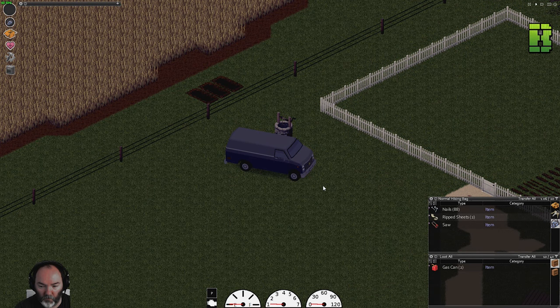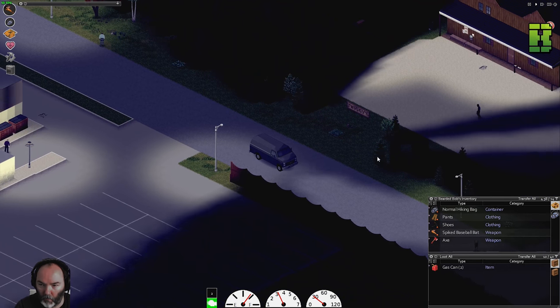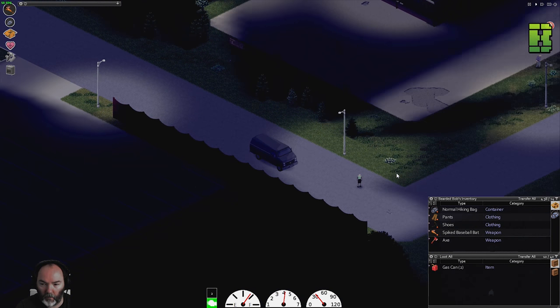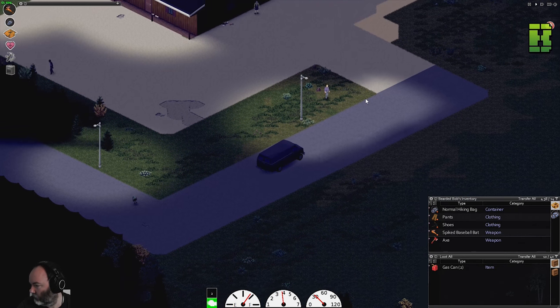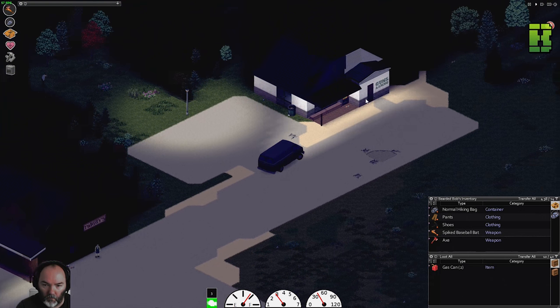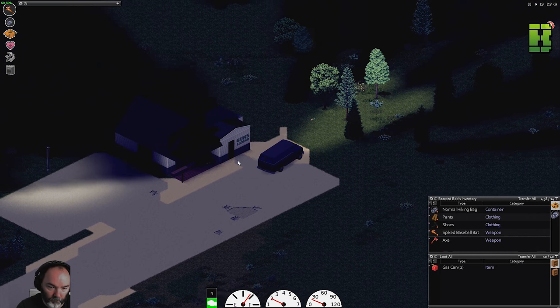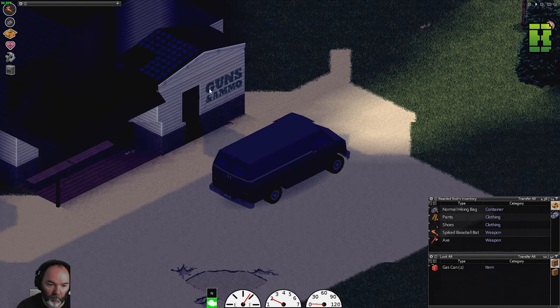Let's go to the gun shop - it's a bit of a trek, mind. Right, so here we are at Twiggies. We're right next to the gun store - it's going to be about, I don't know, six minutes in real time to get here. Gun shop it is, and ammo baby! That has been some time to get here though.